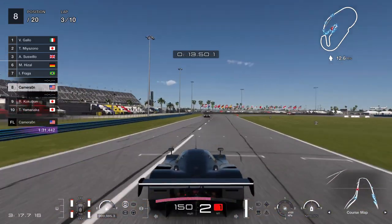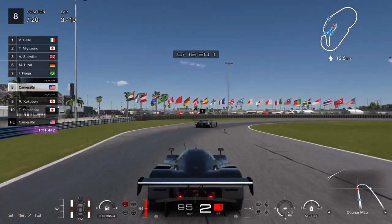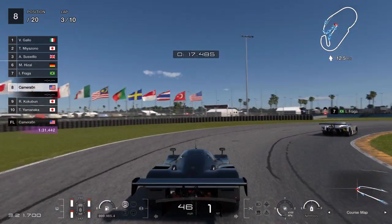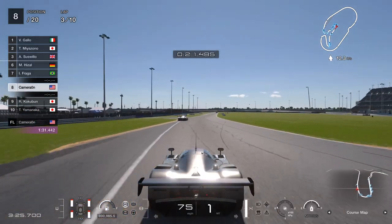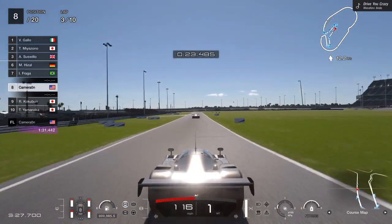Running hards in the front and mediums in the back actually gives equal tire wear, because there are a lot of braking points and the fronts wear out quicker than the back.